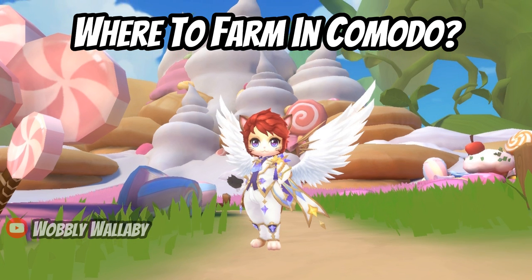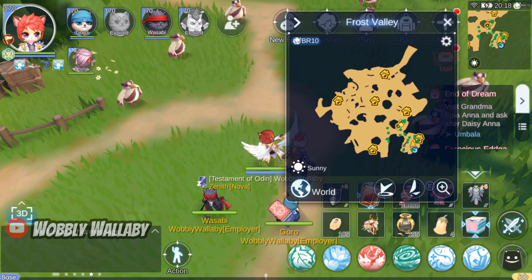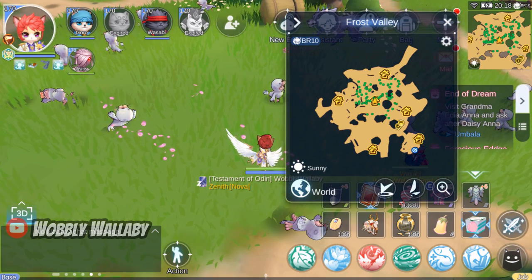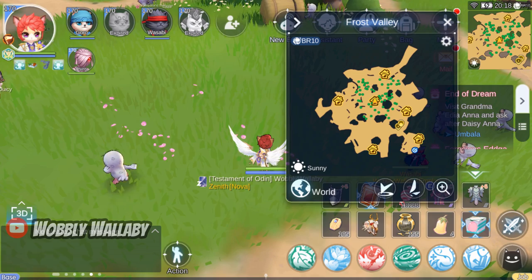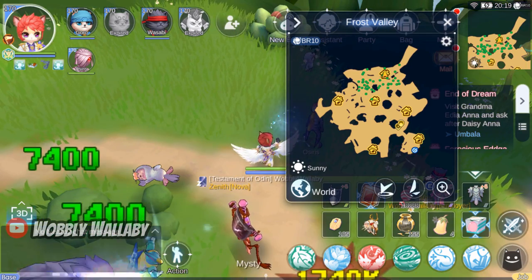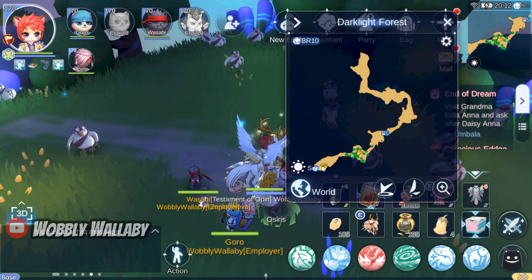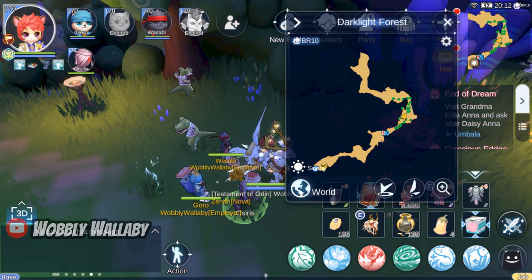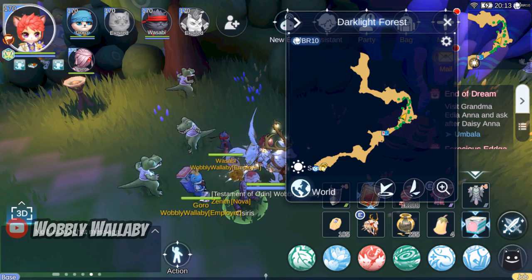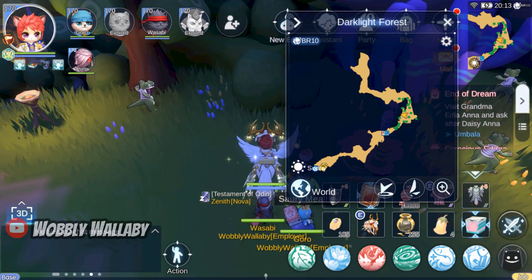Where should you farm in Komodo? It can get very busy, so here are a few of my favorite spots. First is Frost Valley — the entrance is good for Nigel Birds, but my preferred spot is the middle or top to get Fur Seals, as they are very dense there. This map does have an MVP, so you have to check up on your character during MVP time to make sure it didn't die to the boss. Alternatively, Dark Light Forest is another map where I farm Nigel Birds, and near the middle there's a nice dense Alligator spot that's better than in Frost Valley. An advantage to this map is that there are no minis or MVPs, so you don't have to worry about dying to bosses.